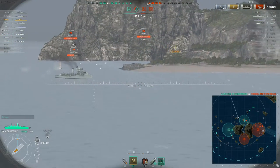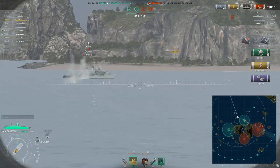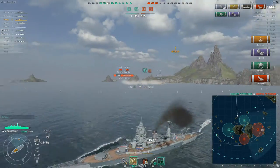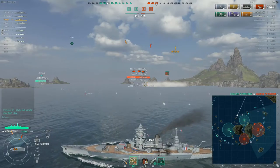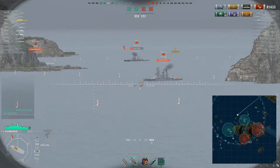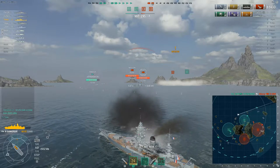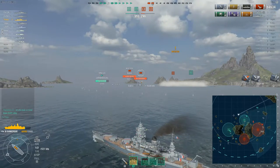An enemy destroyer pops up. We put a volley in and the enemy destroyer has very little health. My secondaries on the Dunkirk open up — I was able to sail away, open up the distance with the Mahan, giving me more time to maneuver and avoid torpedoes while my secondaries fired at the enemy. They set the enemy on fire and it burnt down. Unfortunately I didn't get the close quarters expert flag, but the kill's a kill.